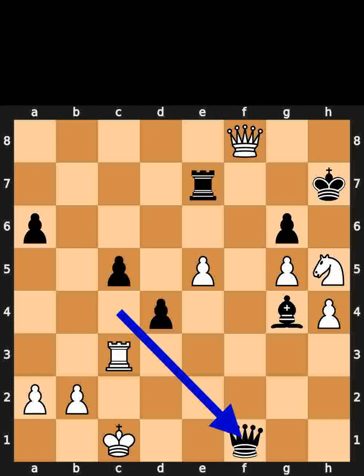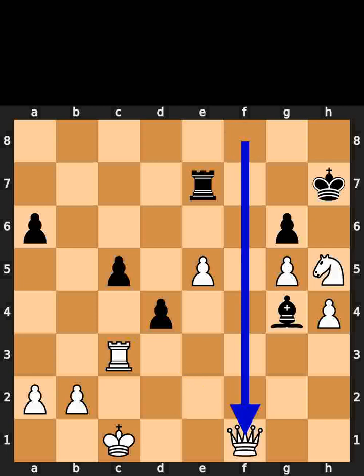Black plays queen to f1, check. White takes the queen on f1 using the queen.